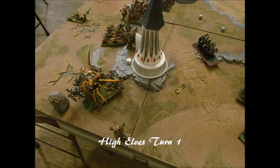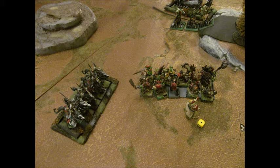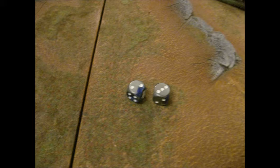High Elves turn one. He sees the opportunity to charge his Illyrian Reavers into my level 4. My level 4 is just like, whatever, I'm toughness 5, you little punks - strength 3 Elves. His other Illyrian Reavers come up to the side flank toward my level 2, who was outside the unit because I didn't want him to fail animosity and not be able to cast. Magic phase, he got five power dice. He tries to do a Fireball and I dispel scroll it. He goes, 'Really? You're going to use your dispel scroll so soon?' And I said yes, because my level 2 might die right now.